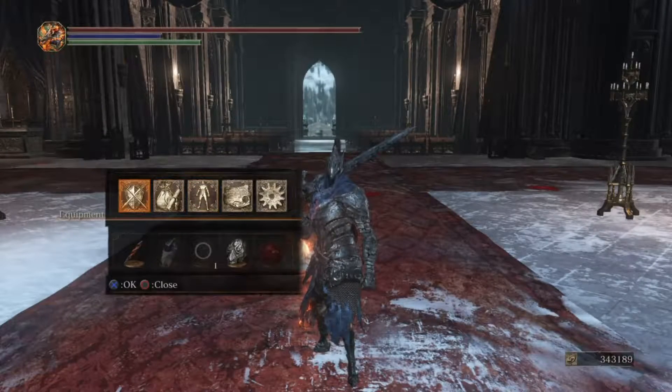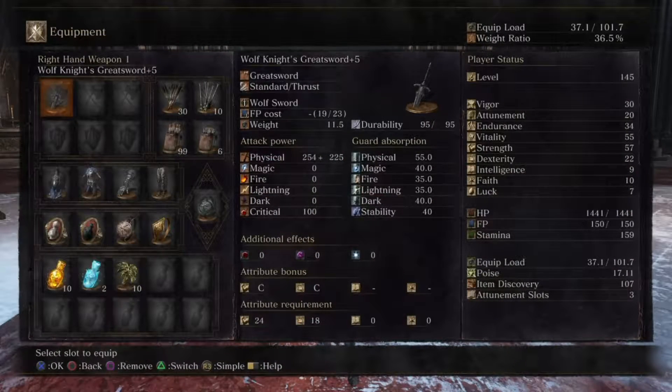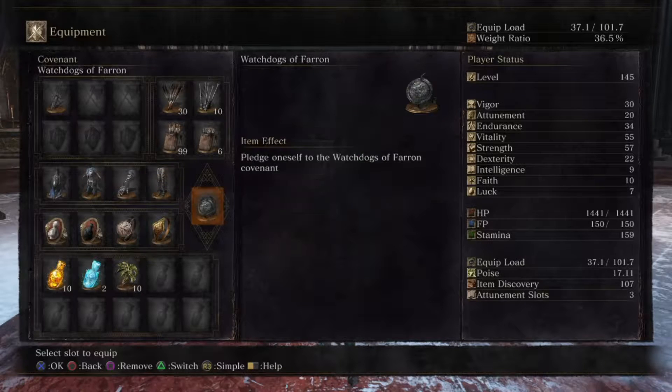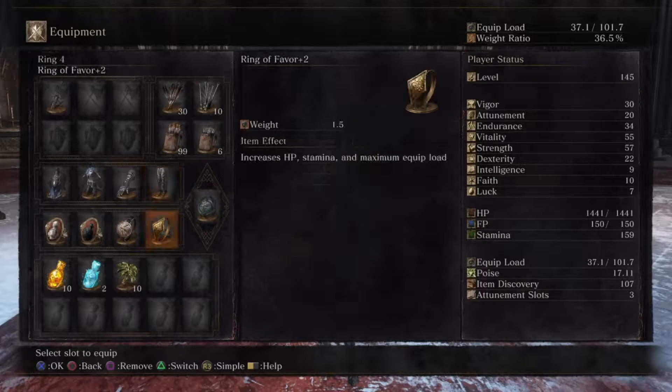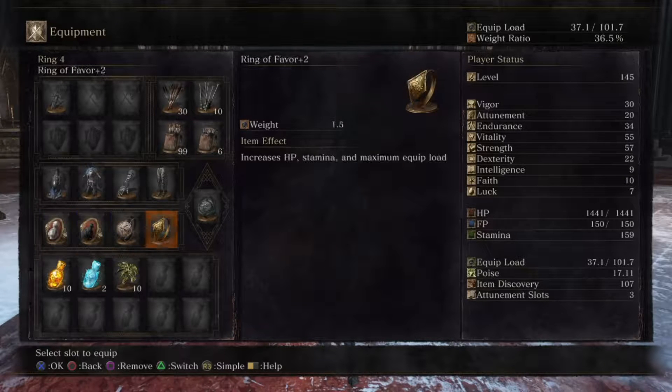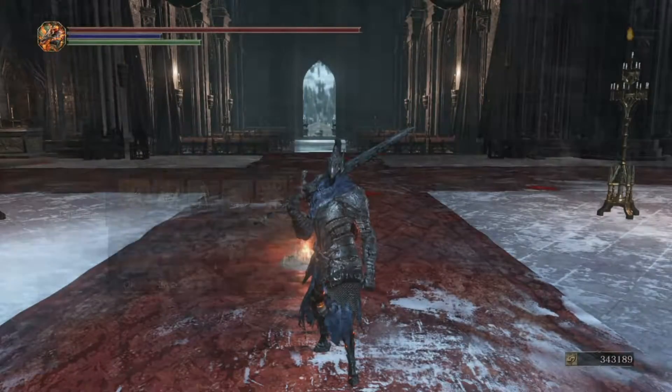Here are the stats if you guys want. Here are the items equipped — it's pretty self-explanatory. Since the sword has C scaling in both strength and dex, use the strength and dex ring. The rest is whatever you want. You can wear the Hornet Ring and the Ring of Favor if you want, but that's just what I chose. Anyways, let's go ahead and get into PvP.